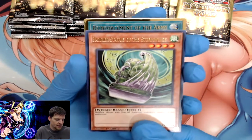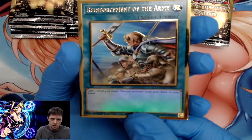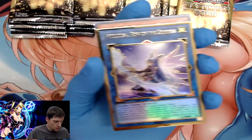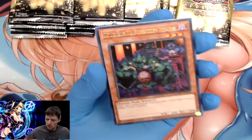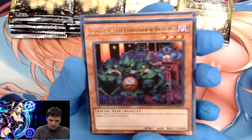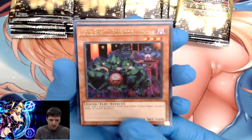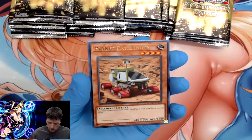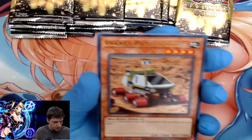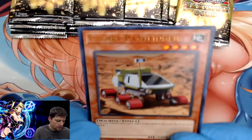Barrier Statue of Storms, another Reinforcement of the Army — it's a good card. Appaloosa, and Tour Bus of the Forbidden Realms — that's another variant of that card. And Planet Pathfinder — almost said 'planter.' Elon Musk must be behind this one.